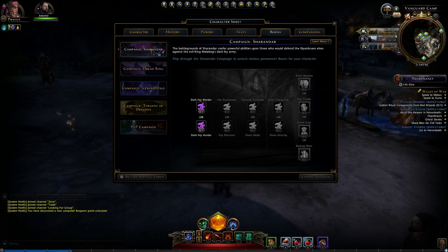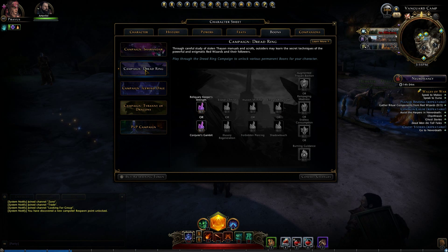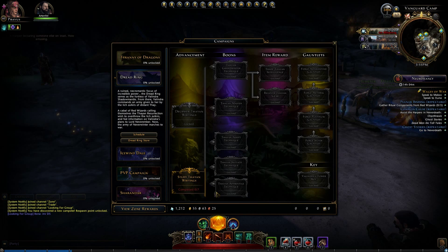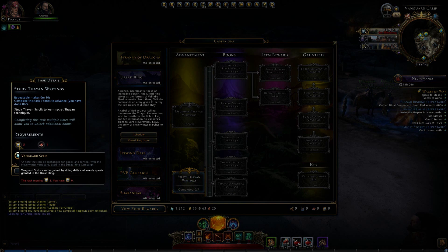Campaigns, if you don't know, are basically end-game sets of dailies in this game. The first one released was Sharandar with the Moon Elves and the Fae. Then came Dread Ring with the Red Wizards, then Icewind Dale, and then Tyranny of Dragons is the brand new one. The basic premise is you do a set of dailies and gather up certain reagents.